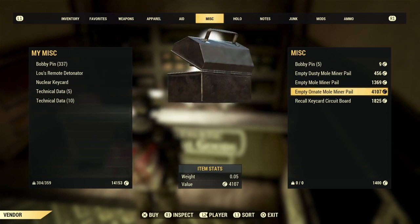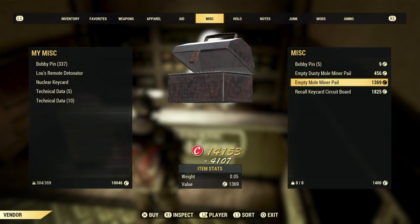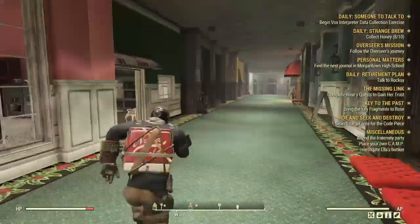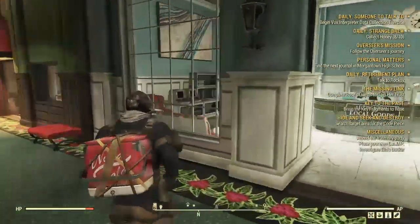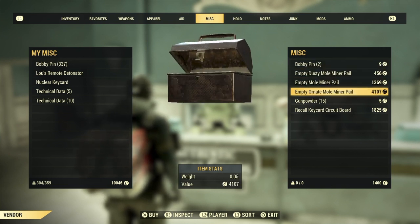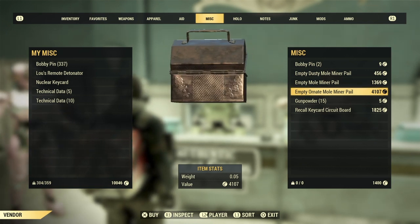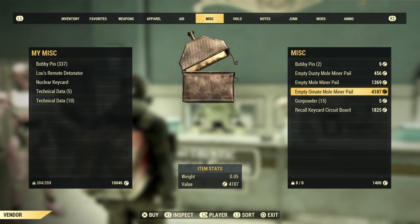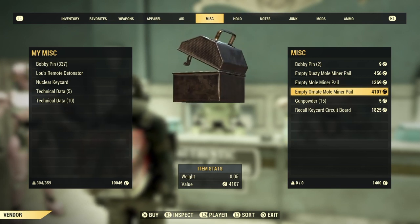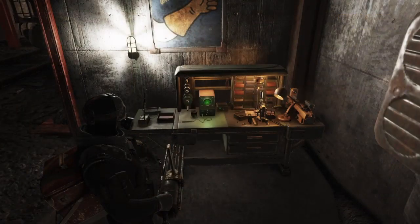That is pretty cool. But let's be honest, not everybody has all the caps. In order to craft this, you need to head over to your Tinker workbench, and it will be located under Chest. It will cost you a decent amount of materials, but if you have it, you're going to be saving yourself a lot of time by getting exclusive items that you are looking for. Narrowing down that RNG to hopefully get what you want. The Ornate Pail is the one you probably want to go for, as it has a higher chance of dropping those rare Treasure Hunter plans like the Circus Cage Trailer, the Insurgent Outfit, or even the Marine Armor Helmet. So yeah, there's a lot to get after.